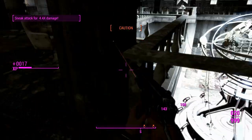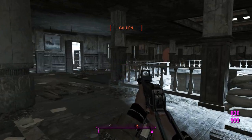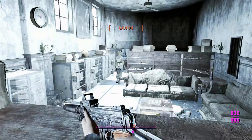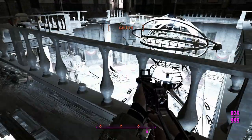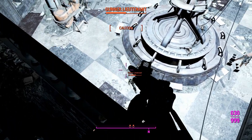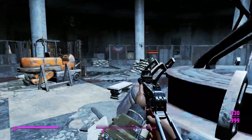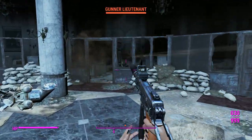We want to find where the bad hitboxes aren't and take out those turrets quickly, then move on to whatever Gunners are in here. If they're low level we should be able to take them out easily — yep, in one shot as a matter of fact. We'll run up close and hipfire this thing. Look at that DPS — that's crazy.